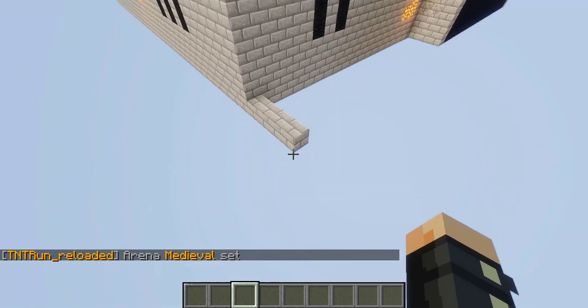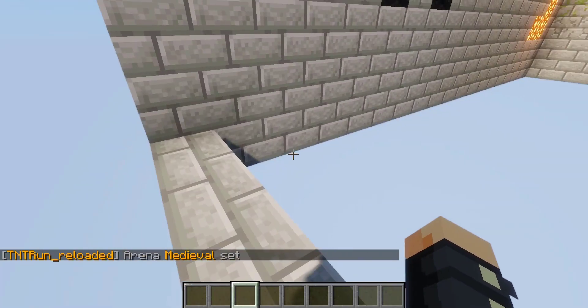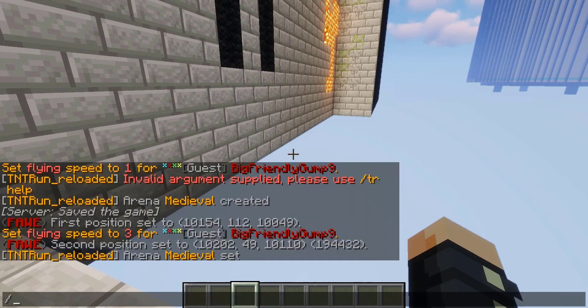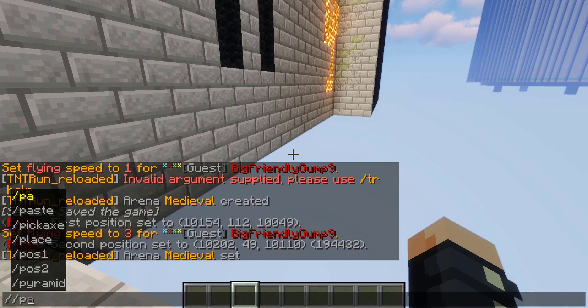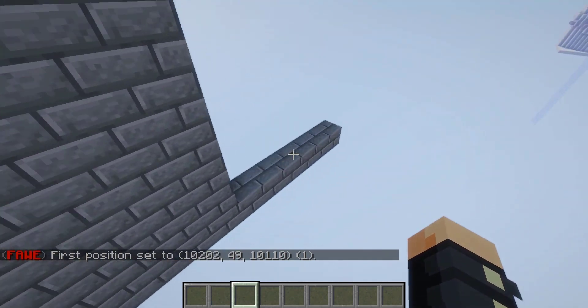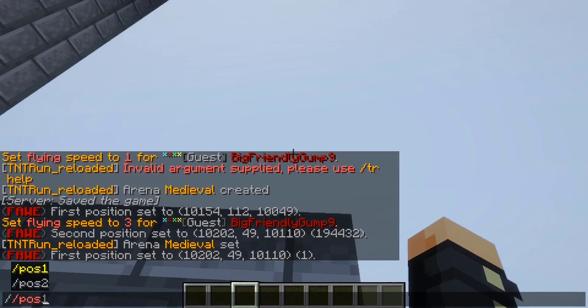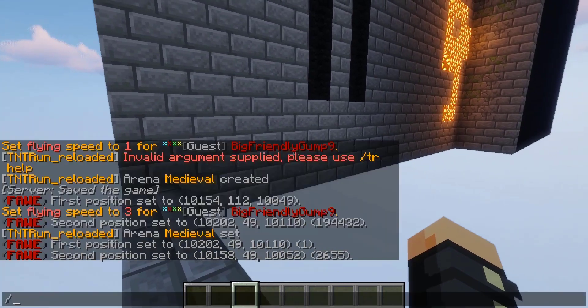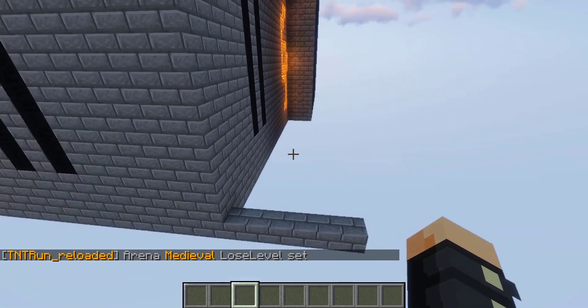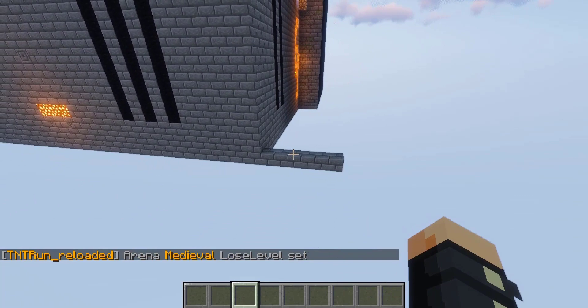Next, you're going to set up your lose level. This is going to be defined as just a 2D surface. We'll highlight the positions first — we already have position one in, and then let's go around to the other side for position two. That's going to be our lose level. So we do slash TR setup set lose level, and then the name Medieval. Pretty much when you hit this floor, or pass through it, you lose the game. This has to be within the boundaries of the arena and on the last floor.